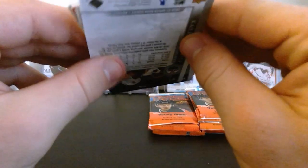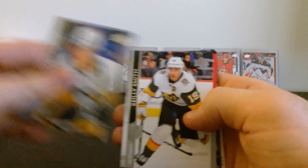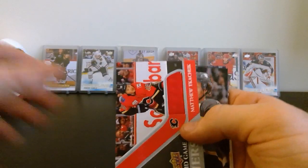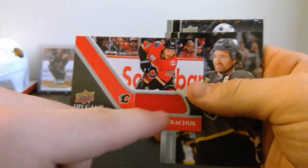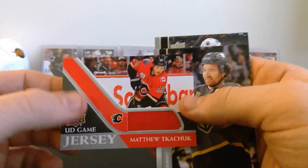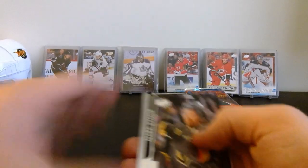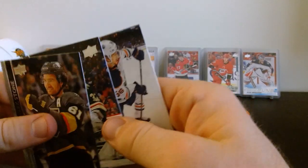Next pack - we do have a thick card here so it looks like we got a jersey! We got John Marino, Riley Smith, and - sweet! Matthew Tkachuk UD Game Jersey on the Flames - that's awesome! Looks like the swatch is part of the stick design. I really like Matthew Tkachuk so that Game Jersey is sweet! Mark Stone, Alex Stalock, and Kyler Yamamoto.